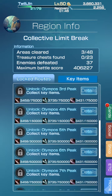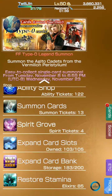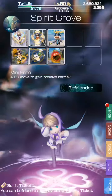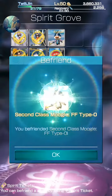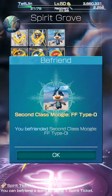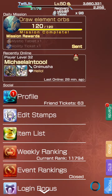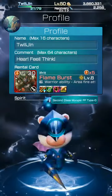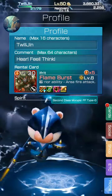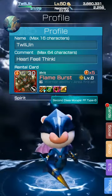Quality events — let's see the key items: blue phantom mass scatter. Let's go see our spirit growth and get our new spirits. Second class Type 0 is a dragon moogle — so cute!